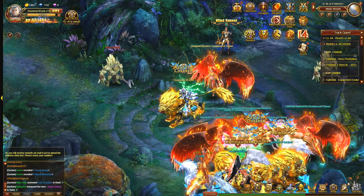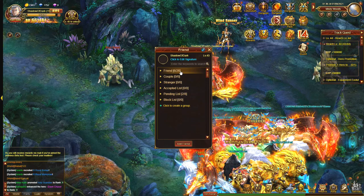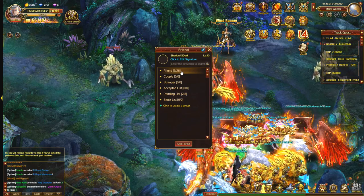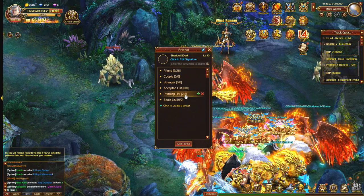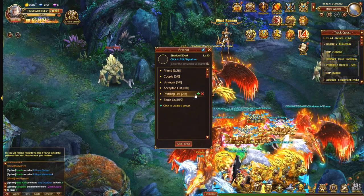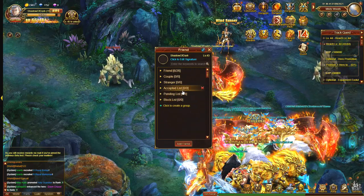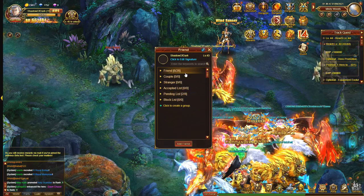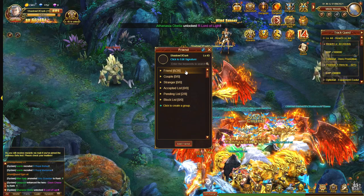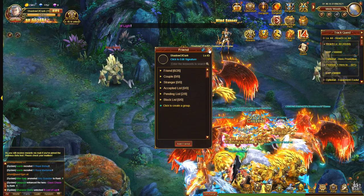Let's have a quick look at the friends feature. It seems a bit weird — I managed to get up to 26 friends, but it seems like when you reach 20 friends you can't add any more. So what you want to do is wait until you have 19 friends, then click the add all button and you should take yourself over the limit. You want to be quite careful who you add and get rid of any inactive players.